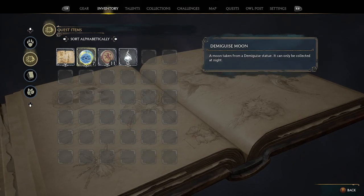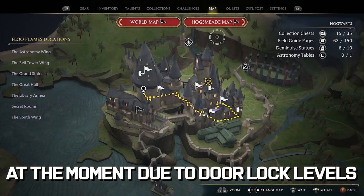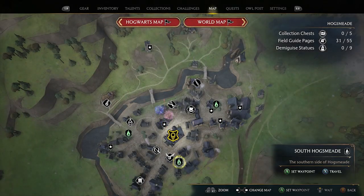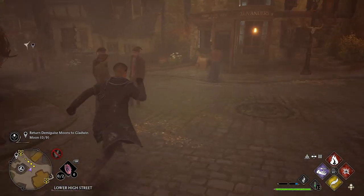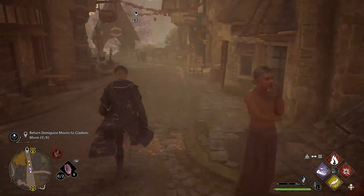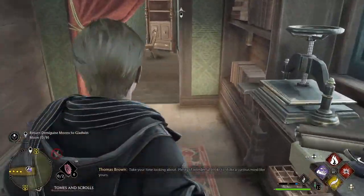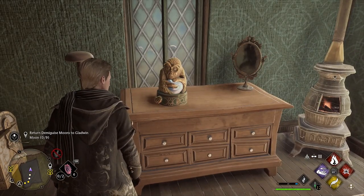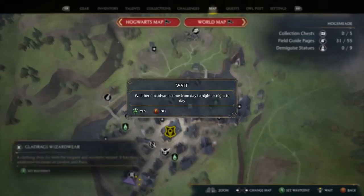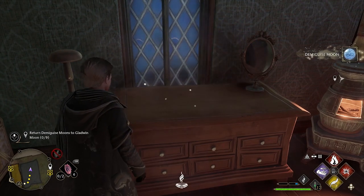At this point you should have seven Demiguise Moons — that's as many as we can get in Hogwarts Castle — so now we head to Hogsmeade. Spawn at the South Hogsmeade Floo Flame, run around to the left, head towards the exit, and go into the building on the right-hand side. Head behind the vendor and right on the unit there is the next Demiguise Moon. Note it has to be night time, so advance the time of day, and then you can pick it up — that is number 8. We are now one away from Alohomora level 2.